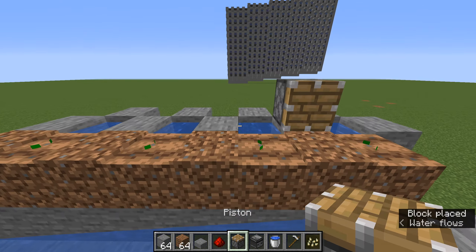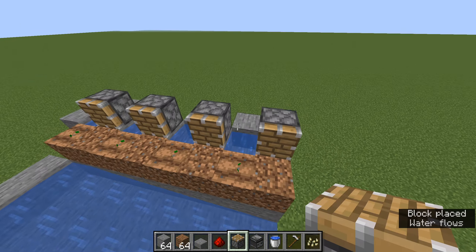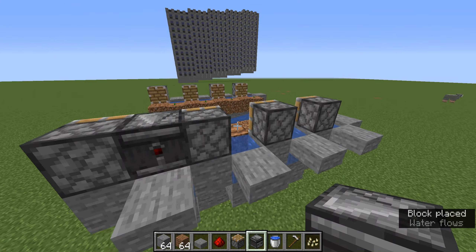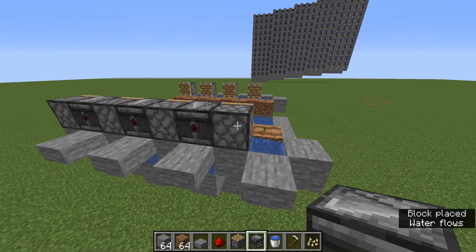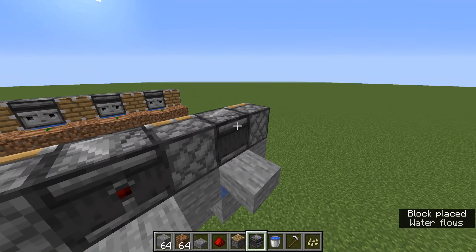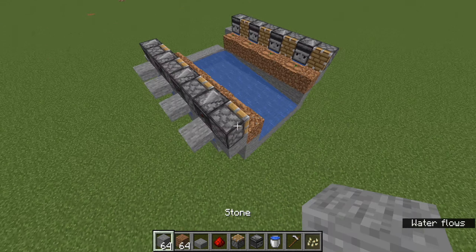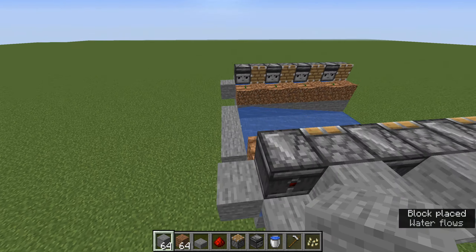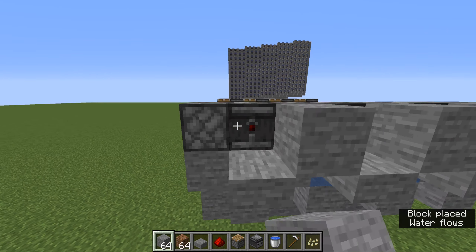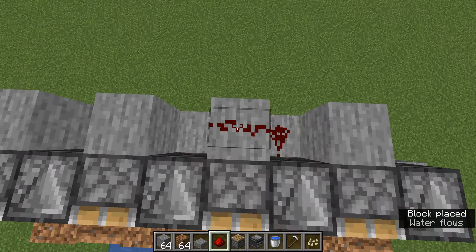Get your pistons. Place them like this — don't place them on the last block. Get your observers and place them so they're on the plant. Do the exact same on this side. Now place blocks behind the pistons. You don't have to do it over here this time. Now place redstone dust going all the way across. That's one floor.